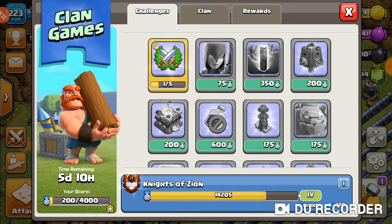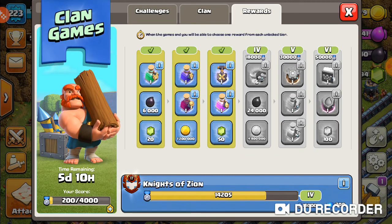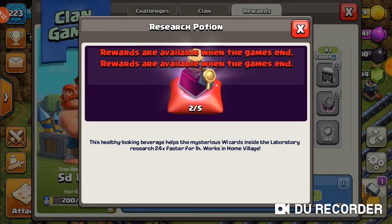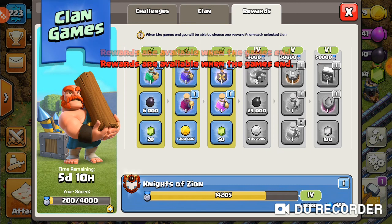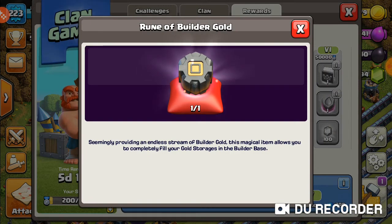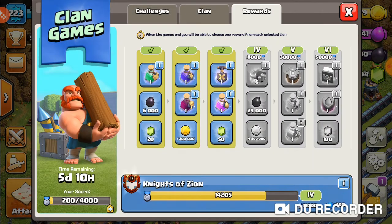Clan games has started and these are the rewards. For the first tier you have a training potion, dark elixir, and gems. The second tier is a power potion, a research potion, and one million gold. Then for the third tier there is a shovel of obstacles, a resource potion, and 50 gems. The next tier, the fourth tier, has six wall rings, 2400 dark elixir, and 4.8 million gold.